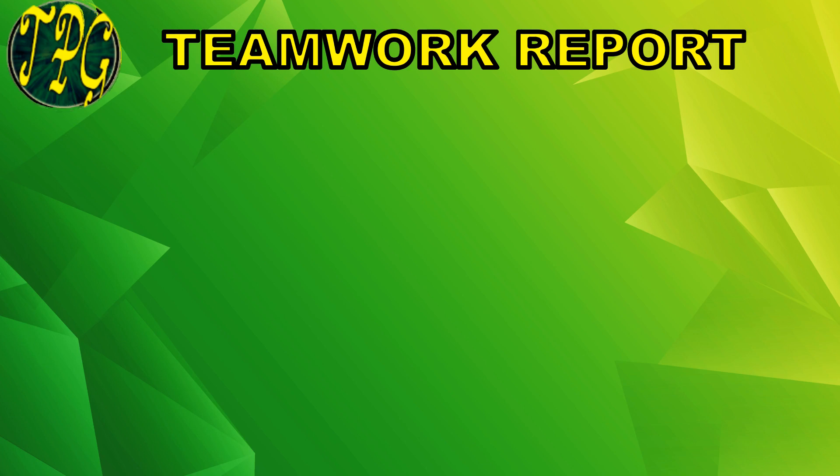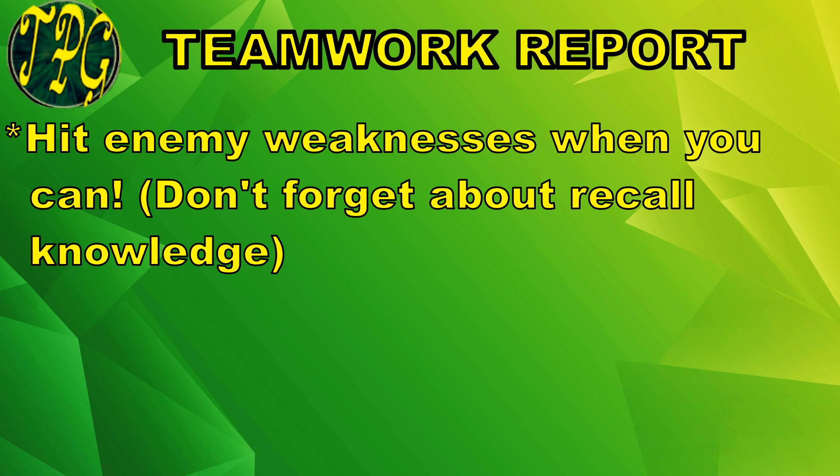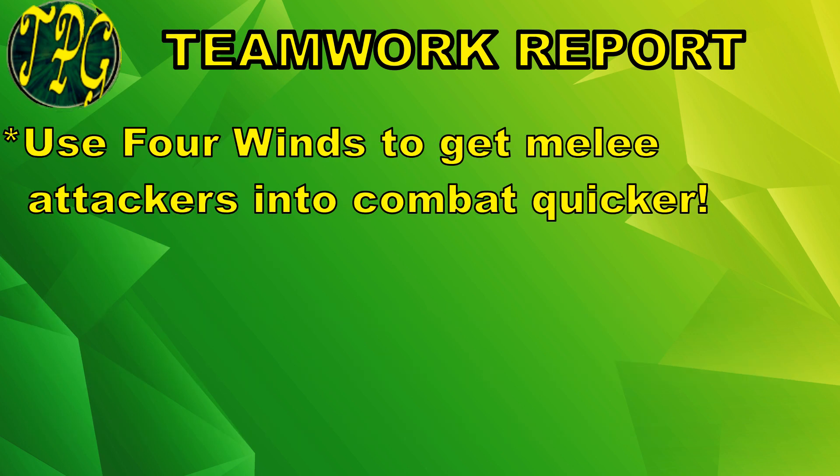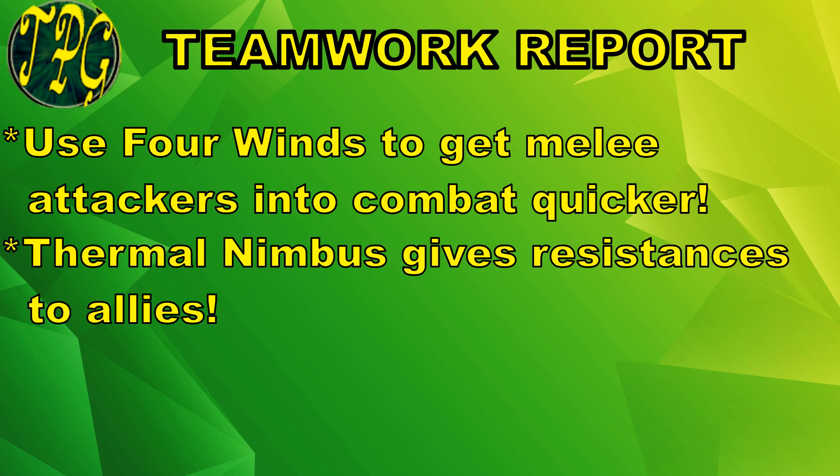For Teamwork Report number one, this build is designed to do two main things. The first is hit enemy weaknesses — and yes, my Thaumaturge build can hit weaknesses too, but if multiple people can hit weaknesses, it's always good. The second thing this build is designed to do is help the Thaumaturge deal with flying and ranged enemies. As our Ancient Guardian will be slow, this build is going to have to do most of the work when it comes to flying enemies. As for ranged enemies on the ground, that's where Four Winds comes in — now our tank can move on our turn rather than just his turn.